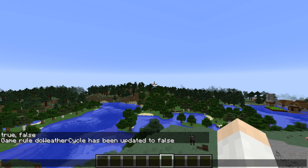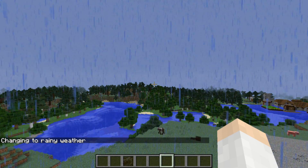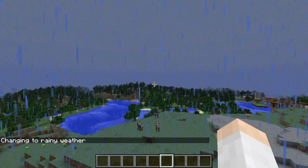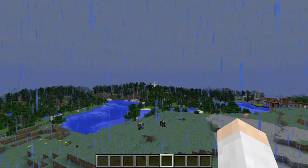Likewise, if it was Rain — so if we went ahead and changed the weather to Rain — since the weather doesn't cycle, it will just constantly rain forever on this world. So with this command, you can make either Constant Clear Skies, Constant Rain, or Constant Storm worlds. Very interesting command there.